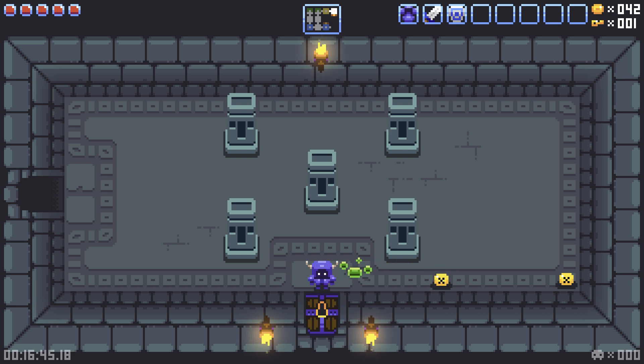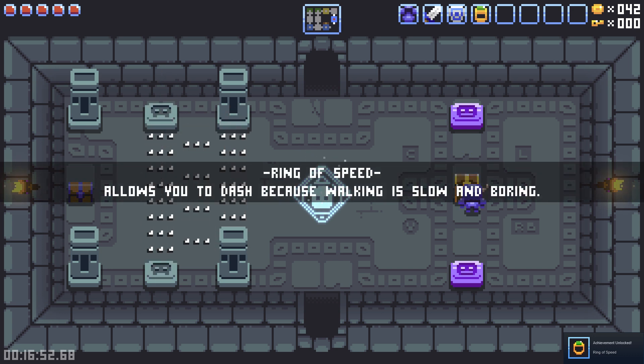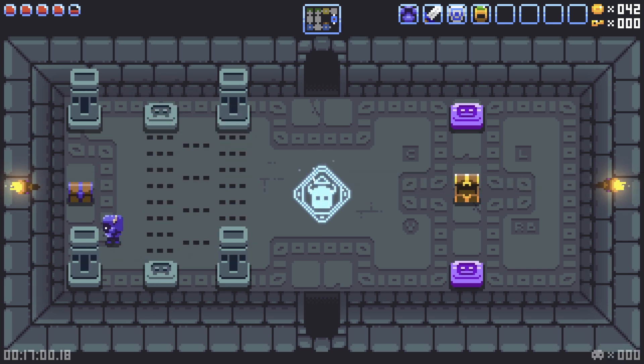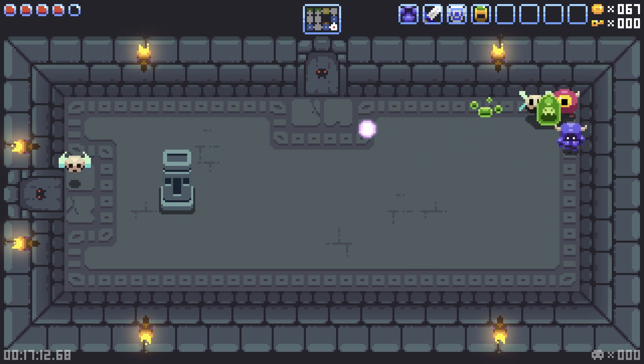If I shield bash them, they're temporarily invincible to my sword swings — that's mean. Ring of Speed allows you to dash, because walking is slow and boring. Oh, so it's like the charge dash — that's really nice.